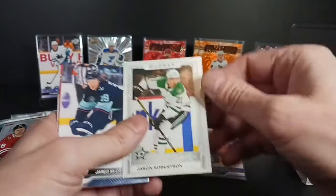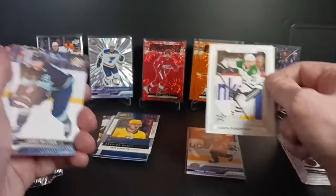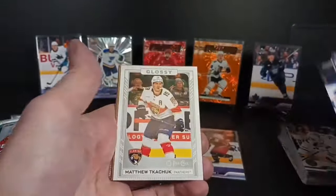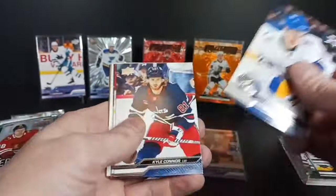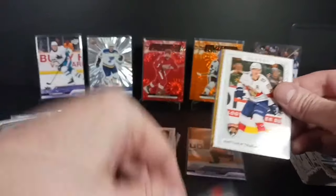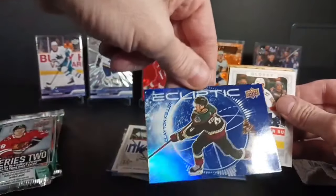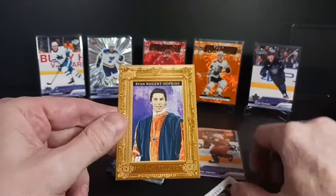I didn't even discuss the OPG Glossy — they were copper in the first series, and now they're silver in Series 2. Matty DeChuck. And what's behind Matty DeChuck? We got another base — Cam Fowler. And there's an Ecliptic and a portrait — Nuge. You get a lot of inserts out of a tin, that is the good part. There's three inserts per pack for Young Guns and inserts. Eight packs, you end up with a good pile of inserts.